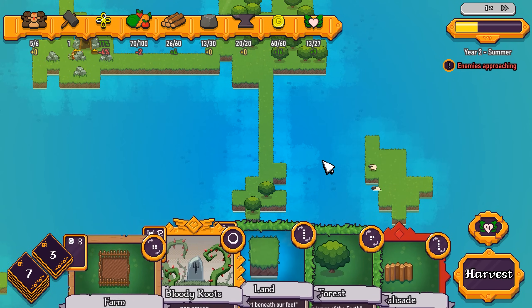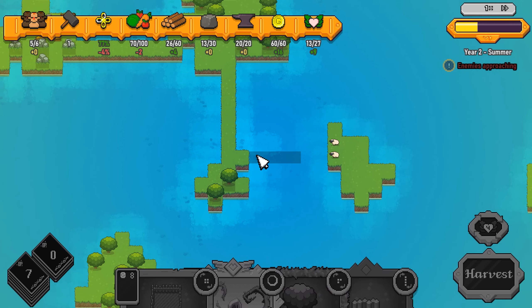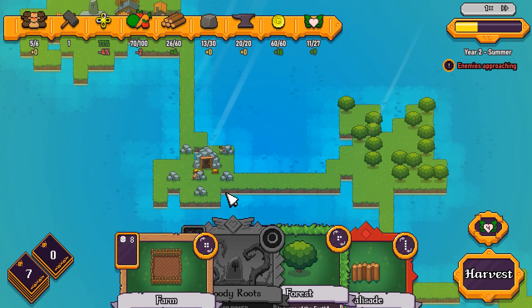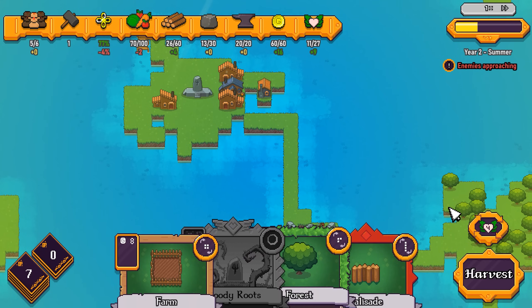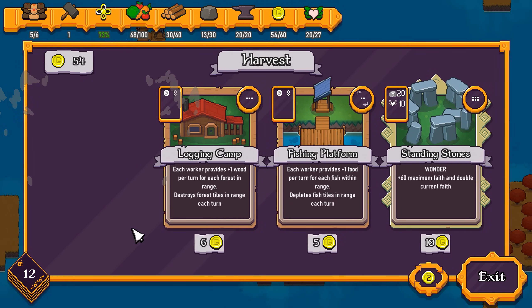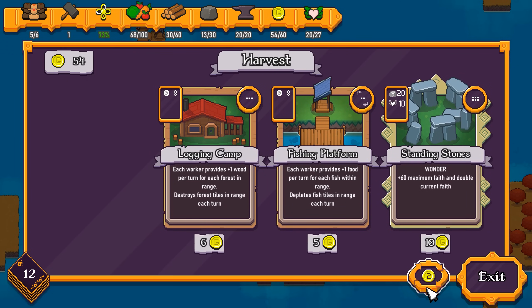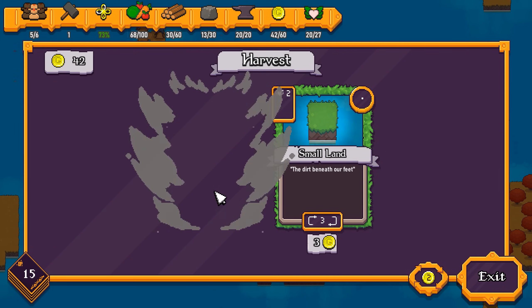Moving on to summer — enemies are approaching, so at some point we will be getting attacked. We'll worry about that in a little bit though. Let's get some more land working toward these Baba Black Sheep. Moving to harvest season — a Longbow Tower is a way of defending myself, I'll take it just in case. What I really need are more workers if I'm honest. We'll take Foragers, a Cabin, and a Treasury.